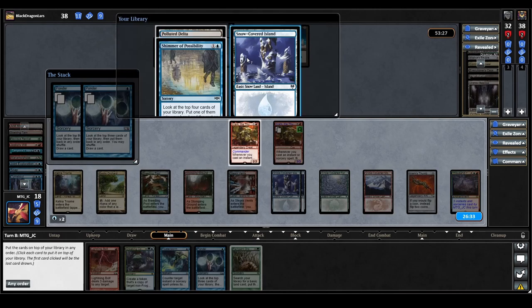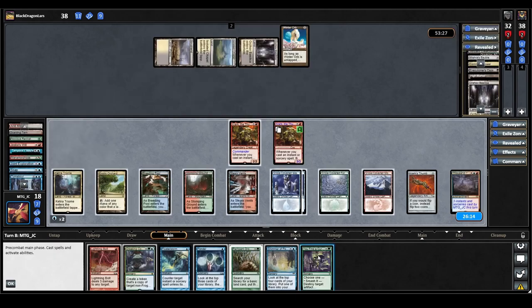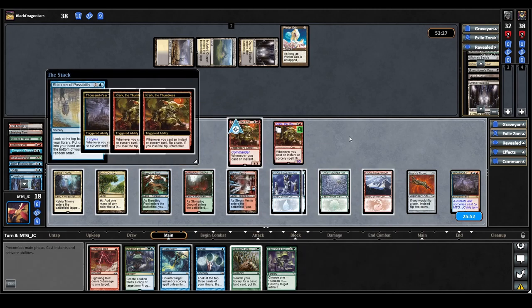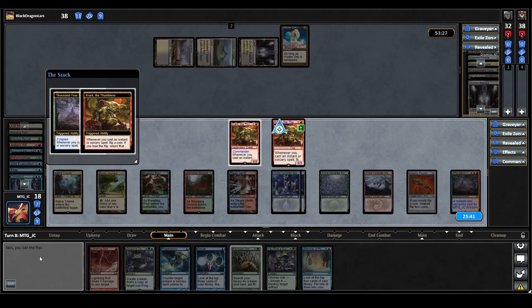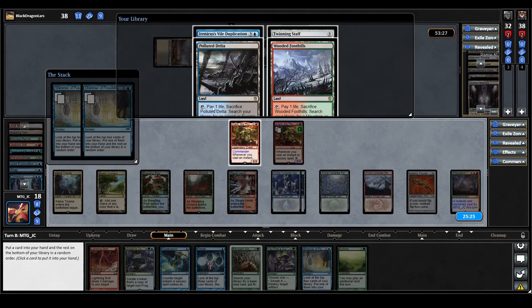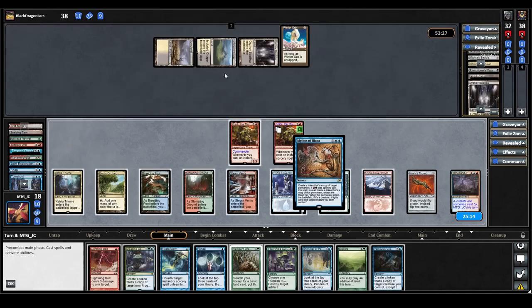We cast Shimmer of Possibility, triggering Thousand Year Storm and both Cracks. We bounce it back to hand on the first flip, also win the second. Now we get three copies thanks to Thousand Year Storm. We find Explore — a really nice pull — and also Twinning Staff and Irenicus's Vile Duplication, taking the Duplication. The third copy hits Mythos of Aluna — another card I really love in this deck — so we take that as well.